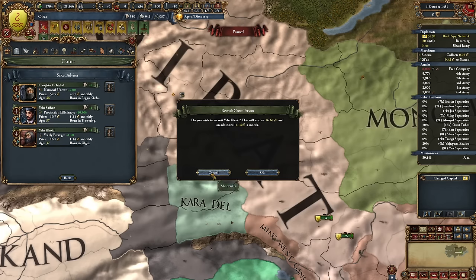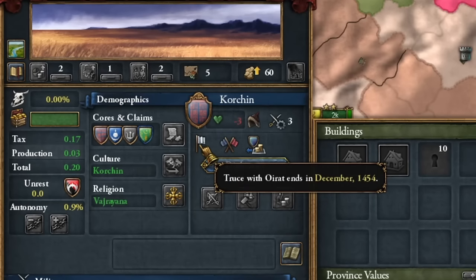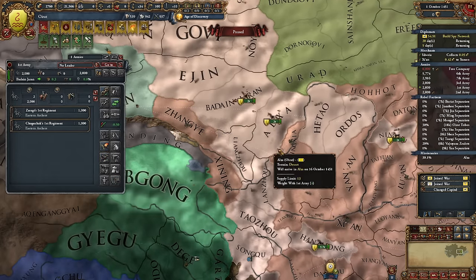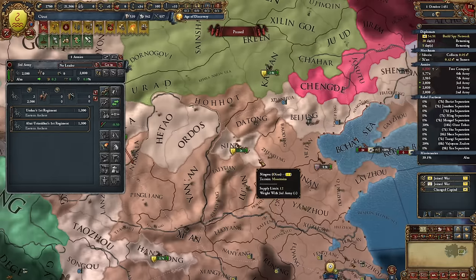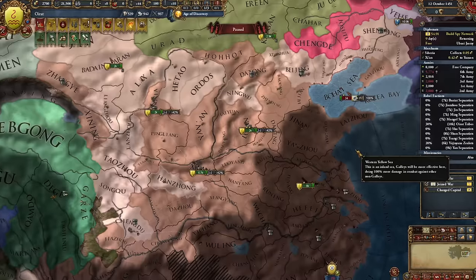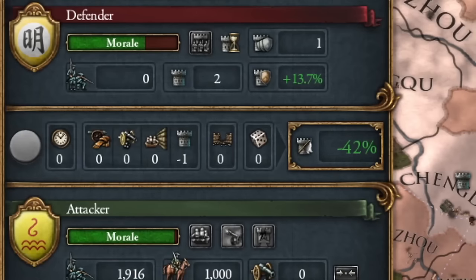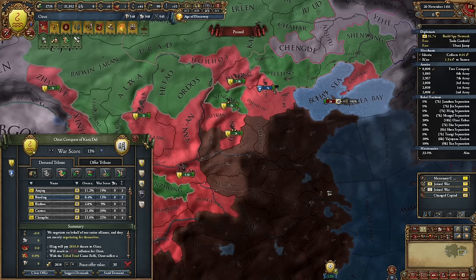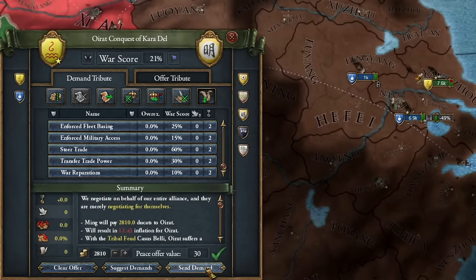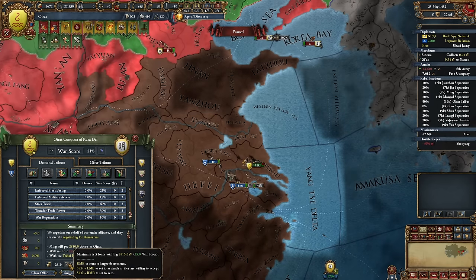Then I attacked Ming's tributary, Karadel. I'd prefer Korchin, but there I have three more years of peace. Ming will defend its tributary, and best of all, they currently have empty fortresses we can practically occupy immediately. My armies had a month to reach those empty fortresses — there's no one to defend them. Ming is almost ready to surrender; we just need to capture the capital. After a moment, Ming gives me another 2,800 ducats, which will finance all my future wars for the next 30 years.